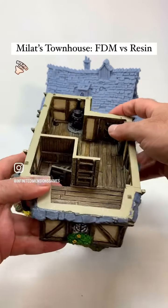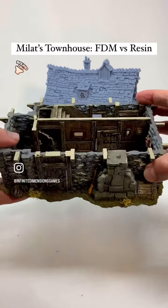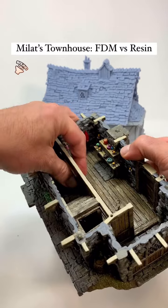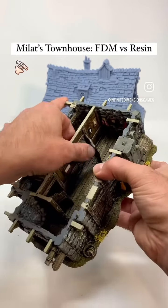Little stove, a door that opens up on the back, and then of course the first floor has the whole fireplace area with these openable doors and this closet over here.